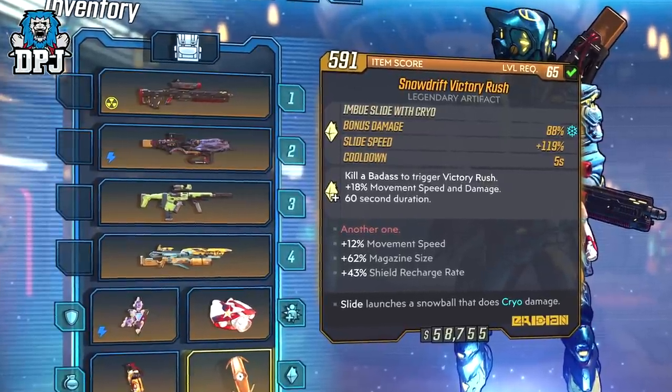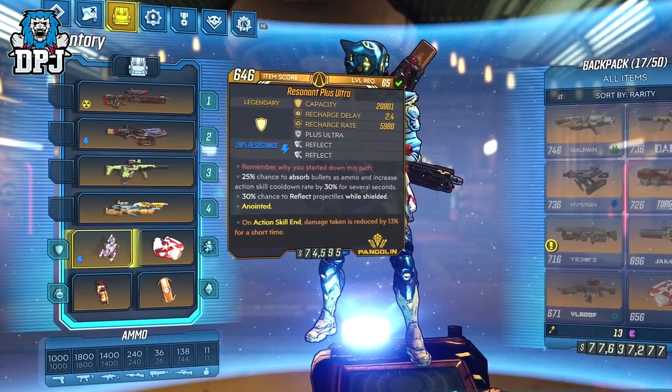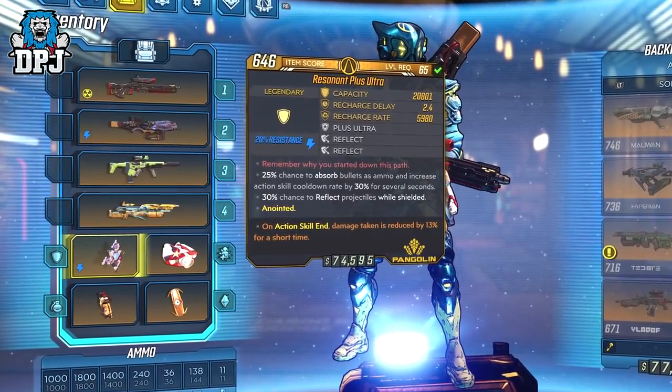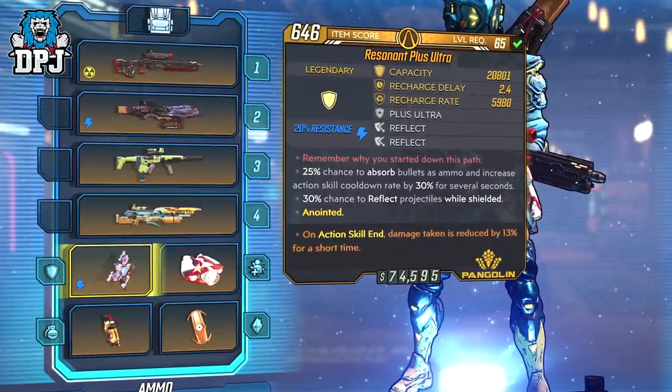Shield recharge rate is also a great perk to have. For the shield I've gone with one of the first new ones I got from the latest DLC4 — the Plus Ultra. You could probably get this with a better anointment, but it's great for what it offers with that extra blanket of defense. I think it's underrated because the benefits are actually great: 25% chance to absorb bullets as ammo, and increase action skill cooldown rate by 30% for several seconds. This with the 2x prefix of Reflect, which gives a 30% chance to reflect projectiles while shielded — I think that's pretty good. But again, the shield and artifact you can switch up.